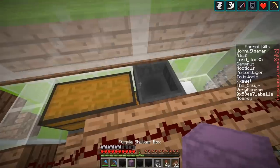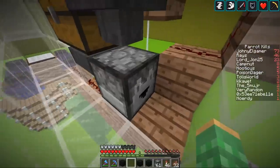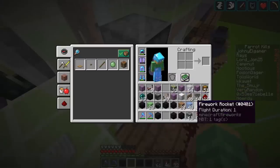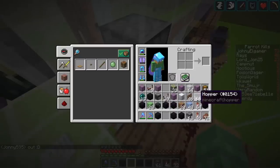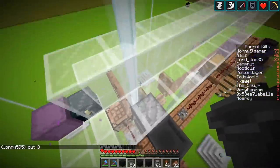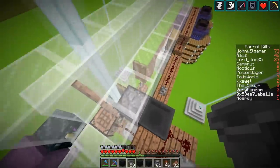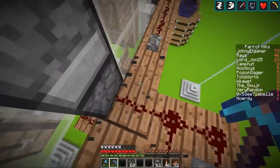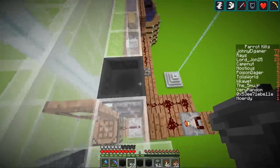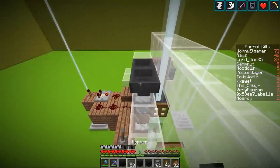This is where the harming potion goes. I'll throw the shulker box in here and it'll unload all the way down into here and eventually fill up. I'll put some more in as well. Over here we also need to put in some storage, so let's put in some hoppers — this is going to feed fish to the player. I'll put them up here so they won't block the walkway, and then put in some shulker boxes.